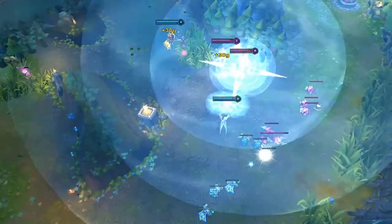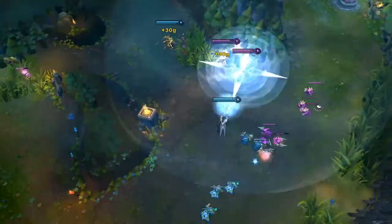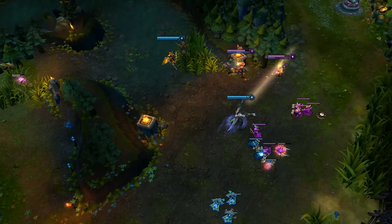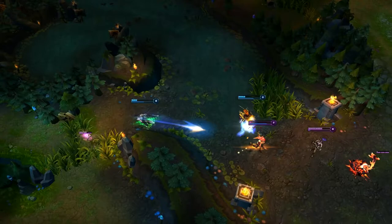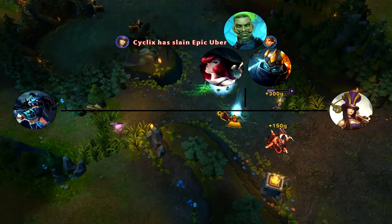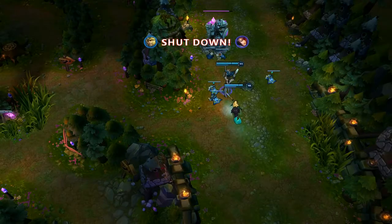Difficulty of laning with Lucian. What I mean by difficulty is: does this champion need to be babysat really heavily, or can they kind of pull their own weight in lane? Lucian is definitely a champion who can pull his own weight in lane. He has good burst damage, good harass, and good mobility, which allows him to pretty effectively bully other laners. On a scale of difficulty from Vayne to Caitlyn, he's around a Misfortune to Varus, which is a little bit on the easier side.